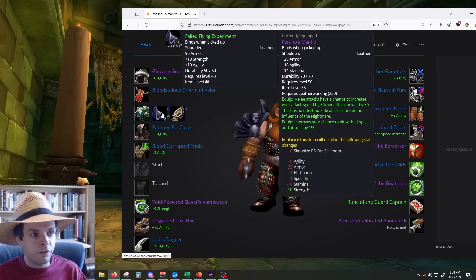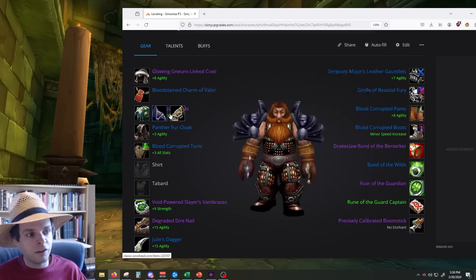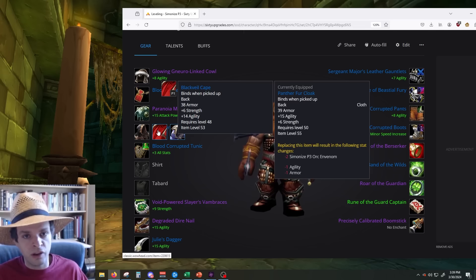Until you get Paranoia Mantle, you probably want the Failed Flying Experiment from last phase, or Alliance can get the Cloud Drift Mantle with 12 Strength and 12 Agility — an Alliance-only quest reward. For the cape, Panther Fur Cloak looks like the best with 15 Agility and 6 Strength, with Black Veil Cape just one Agility behind. Black Veil Cape is from Blackrock Depths Dungeon, but Blizzard is revamping that loot, so it is subject to change.